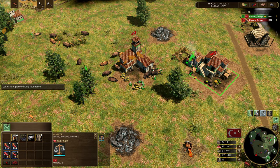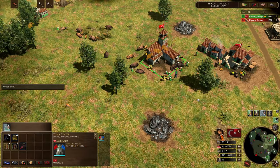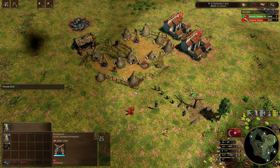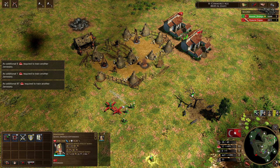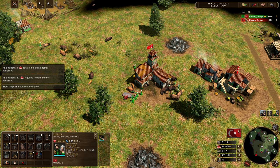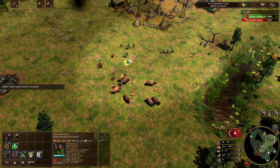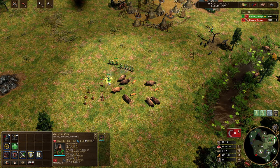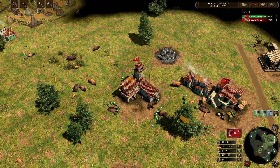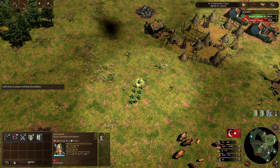We begin queuing up our janissaries — we're going to get five in the first batch. Get the explorer ready and begin snaring. Steel traps is coming in behind. Do not be afraid to buy wood when you need it. Once those five villagers come in, we can buy 100 wood and drop down another house. Starting with the market makes transitioning a little bit easier.